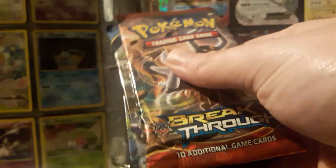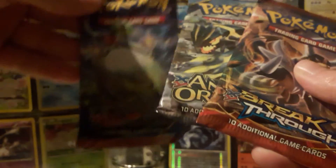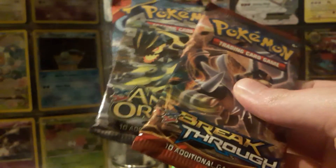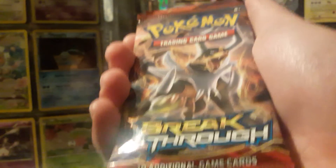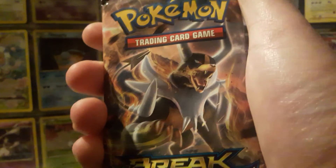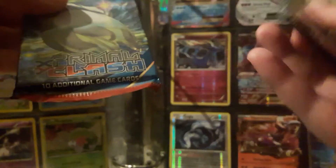We are here for the mystery of what is in these three packs. We have an XY Primal Clash, we have Ancient Origins with Groudon — one of my first legendary Pokemon — on the cover, and Breakthrough with Mega Houndoom. Houndoom being, as you can see right there, the first EX I ever pulled. So I'm thinking this is good luck. Let's begin.